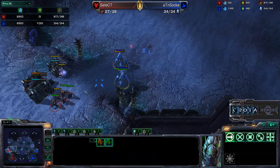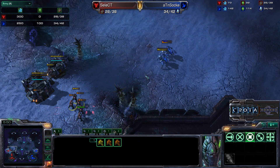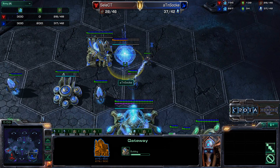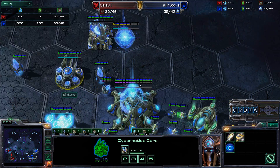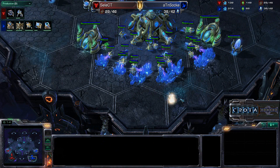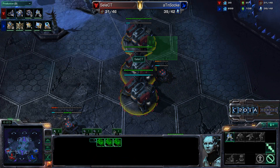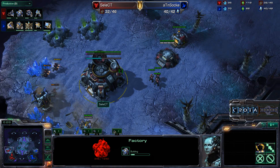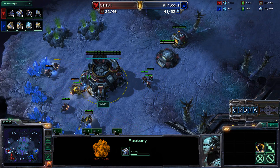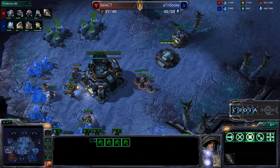Two Stalkers now pushing forward. Marines deal damage to the Stalkers, but I don't believe Zoke will get up that ramp. An SCV has spotted Zoke's Nexus. Gateways are up, Sentries attacking, a second Assimilator added. Zoke is getting Sentries even running off one base. Select loses the scouting SCV but is now building a Tech Lab and Reactor, going into that Mass Marine-Marauder play shown in Game 1.